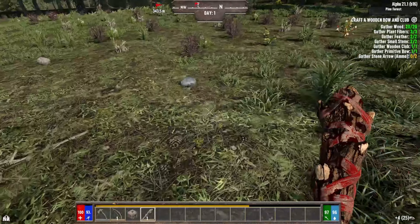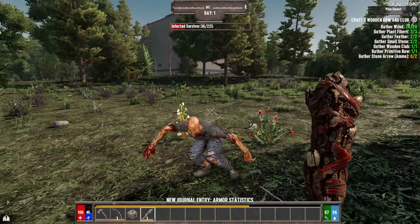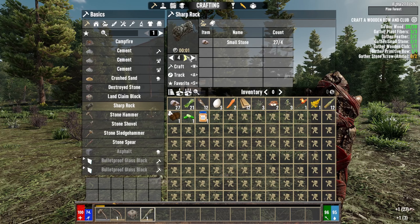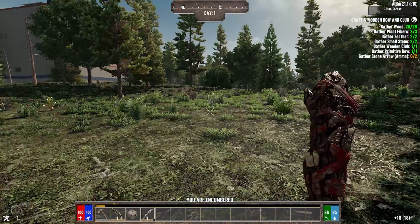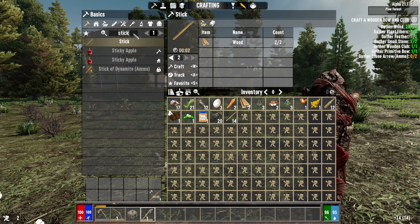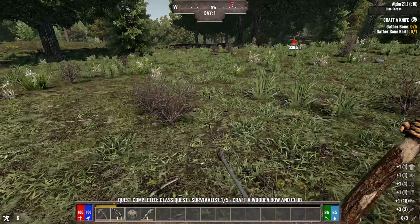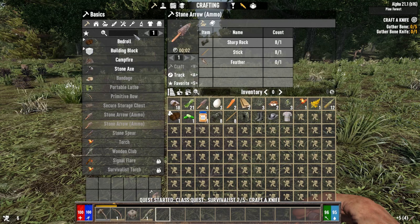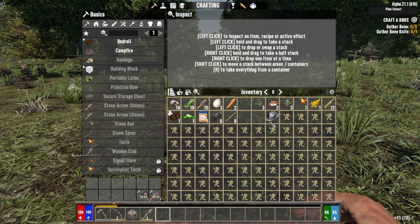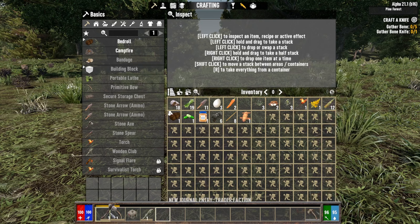We need some rocks — make some sharp rocks. Thank you. Some 7-6-2, I will take that. We need some sharp rocks and some sticks. Make 12 arrows right off the bat. Need an axe as well. That completed. Scrap that cowboy hat. Move that over here, put that over there.